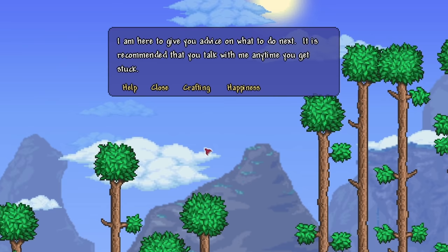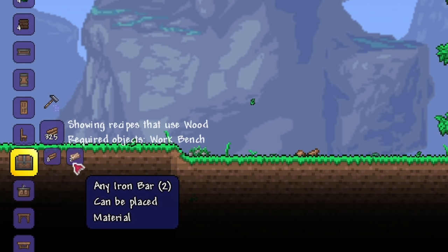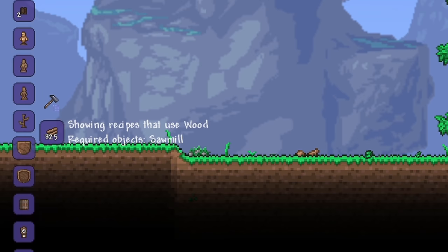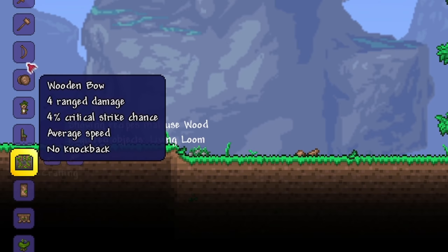When you click the crafting button in his dialog box, you can put any material into the box on the left side, and he will tell you what that material is used for. He also tells you what other materials are needed to craft an item, and whether you need a special crafting station or not. This is really helpful, and if you're starting out, put everything you come across into this. It's just great for learning more about the game.